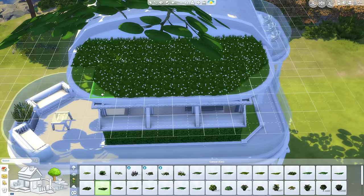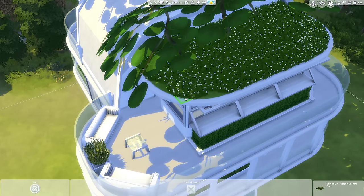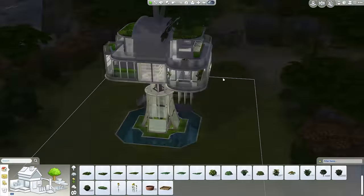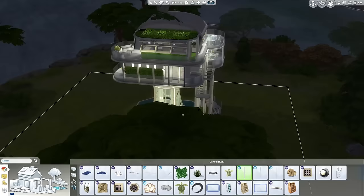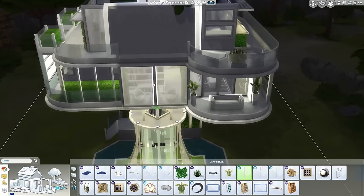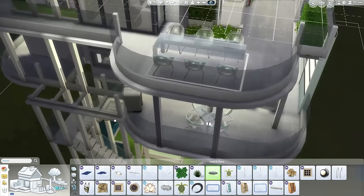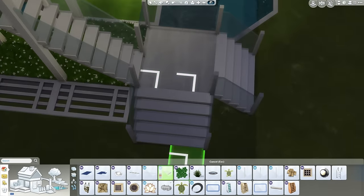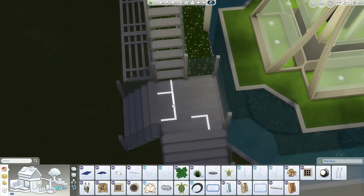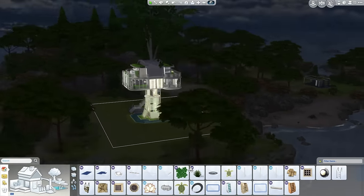These hedges fit perfectly underneath those windows so I put them in. Now doing the flowers so it actually matches the other side. This build is super green, super lush, super positive future - it's not a dystopian futuristic house. It's a very positive future, it's gonna be nice. We can only hope that humanity will have a positive future like this one and not one like Wall-E, because that wouldn't be as good.